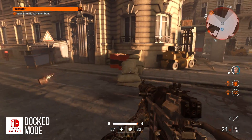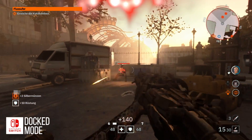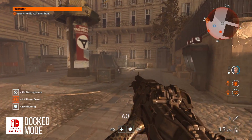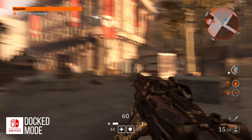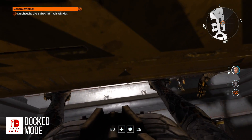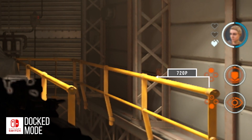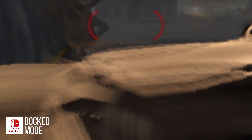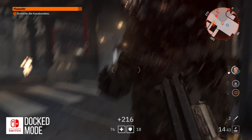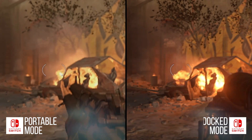Touching on some of the resolution stuff - on the Switch side the dynamic resolution appears to be less aggressive, so when playing docked it actually winds up coming in at 720p a lot more often. Yes, it does go below - I've seen 684p and perhaps even lower - but in general it does seem to stick closer to the upper bounds. It's still blurry and the checkerboard-like artifacts are still visible in the motion blur, but it's not nearly as fuzzy as the previous release. The same holds true for portable mode as well, which is predictably lower resolution, often in the 540p range, but I haven't seen anything like 360p.